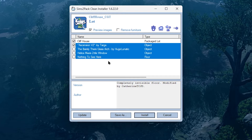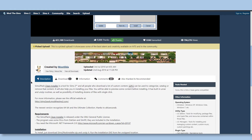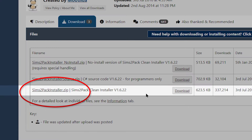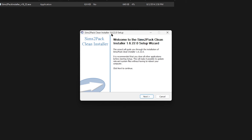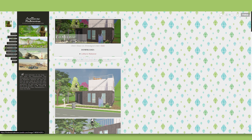Installing lots. We have lots now, so how do we install them? Sims 2 Pack Clean Installer is the go-to tool to use when installing lots. It has a really easy-to-understand interface and will even show you the CC the lot has on it so you can decide if you want to install it or leave it out of your installation. To install something with The Sims 2 Pack Clean Installer, all I do is go to the Mod The Sims link, go to the download tab, and there are a couple of versions. I'm just going to go ahead and use The Sims 2 Pack Installer zip.